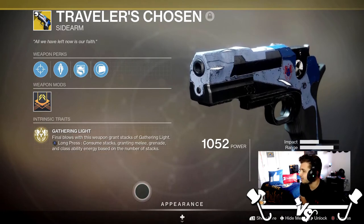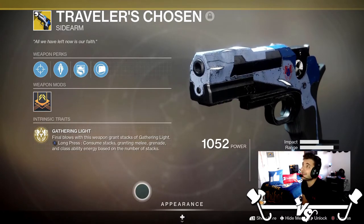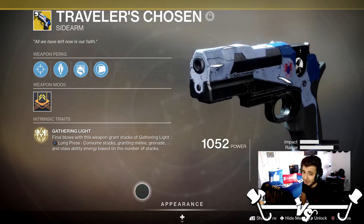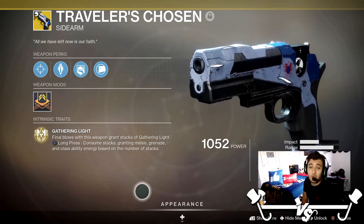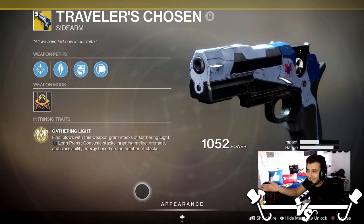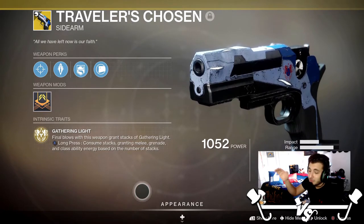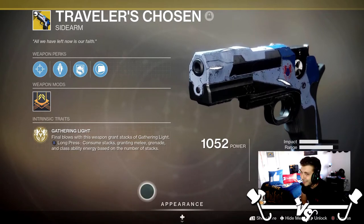This sidearm is the same archetype as the Drang, so it's very good. Its time to kill is 0.6 seconds — it is insanely good. It hits 51 to the head, and its range drop-off is somewhere between 18 and 18.5 meters, about the same as the Last Word. When you take into account that these things have about the same range drop-off — one's a sidearm, one is a hand cannon — and this one's got a 0.6 TTK plus the exotic perk granting increased target acquisition, stability, and ability regen from stacks, this thing is insane. Hands down, this is the best sidearm in the game, no questions asked.